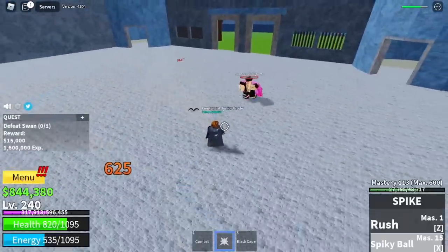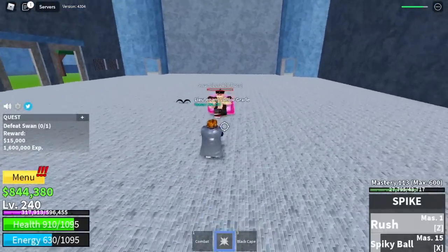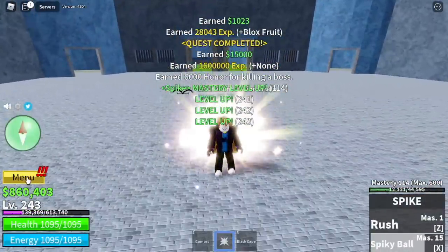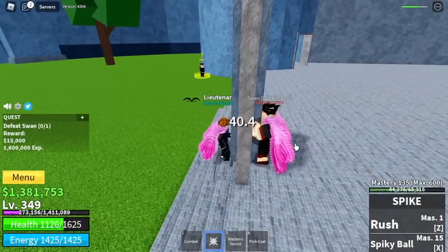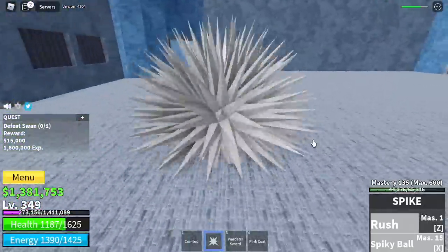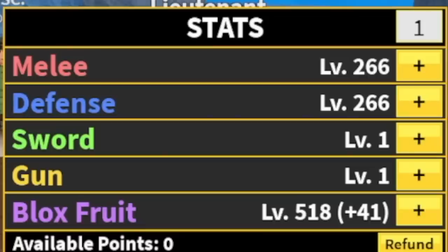Next up, Swan. I don't suggest using the Wall Strat here because we have low HP. So just use your skills, dodge to the side, wait for your skills to cool down, and use your skills to defeat him. You can do Wall Strat if you can tank his skills, meaning you will put more stats on your defense. So you're gonna leave here until you reach level 350. Checking our stats: Melee Defense 266, Block Foots 518.